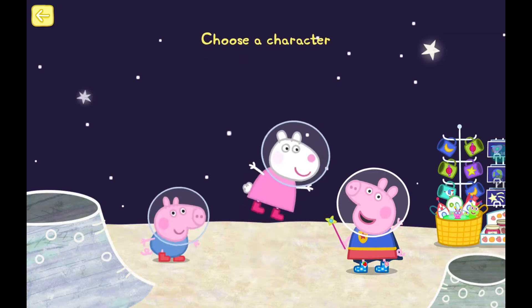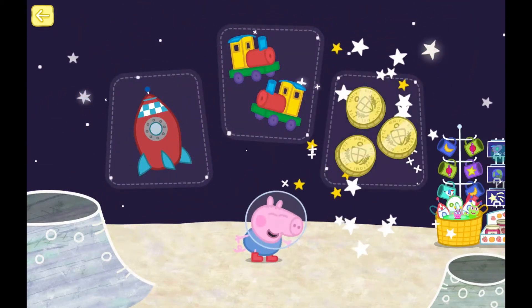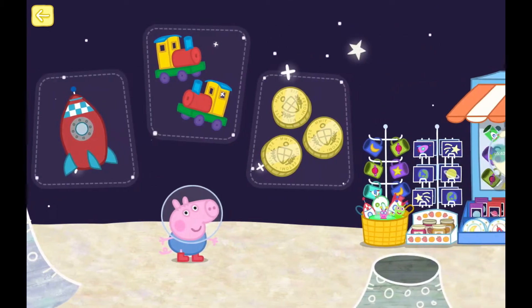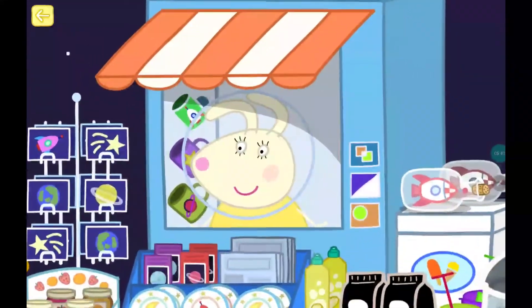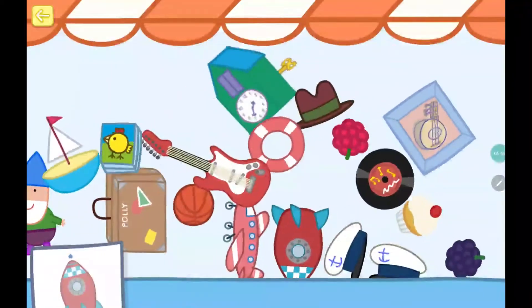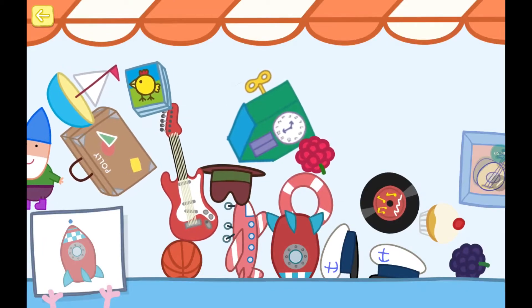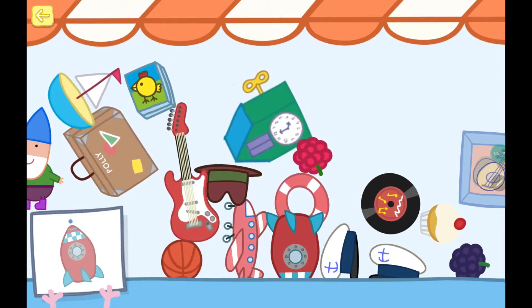Peppa, George needs your help to find one rocket, two trains, and three gold coins. Hello, Miss Rabbit. This is Miss Rabbit's shop. She has lots of gifts in her shop. When you see what you are looking for, tap it to collect it.